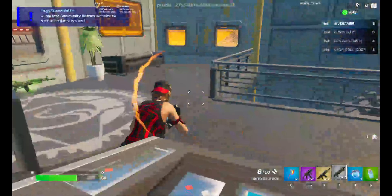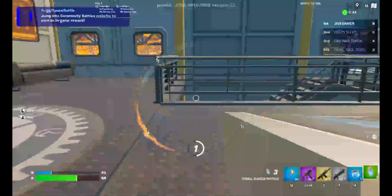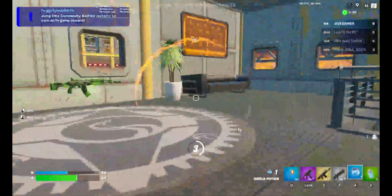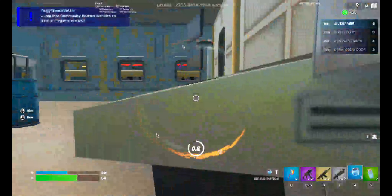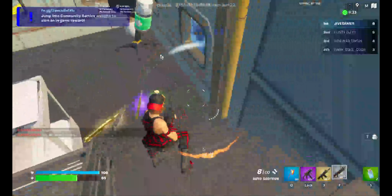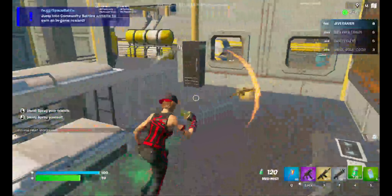A bit later, it's going to go almost completely all white, which makes it pretty difficult to kill anyone, but it's only like that for about 30 seconds. And then after that, you go to the alien island.